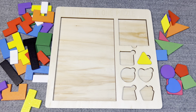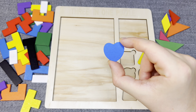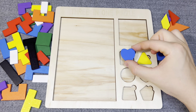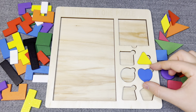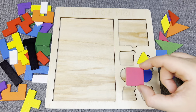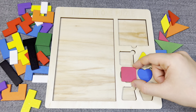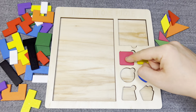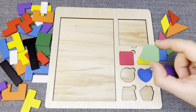This is yellow triangle. No... right! This is blue earth. No, no... right! This is pink square. No, no... right!